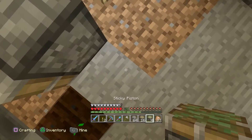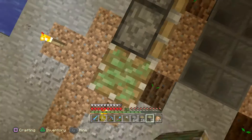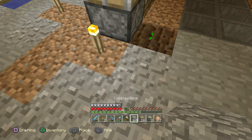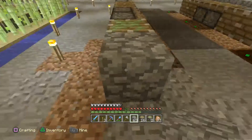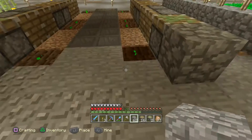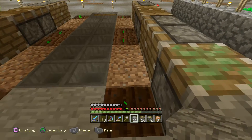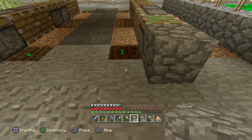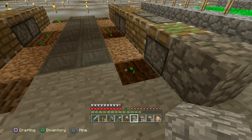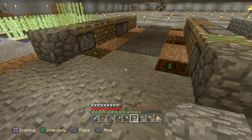That was a sticky piston down the end there — the cauldron goes on top. I'm just trying to work out what I'm doing here. This one needs a block on the end, this one needs a block on the end. And I'll close this off, because with these ones here they will grow on there. I'm not sure if they grow on stone or only on dirt — I might leave that open for now to see.